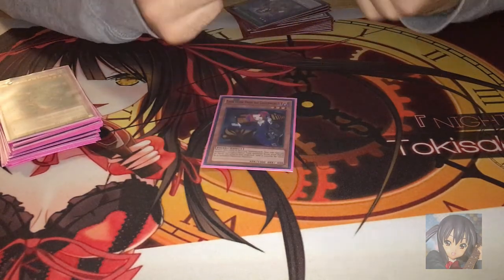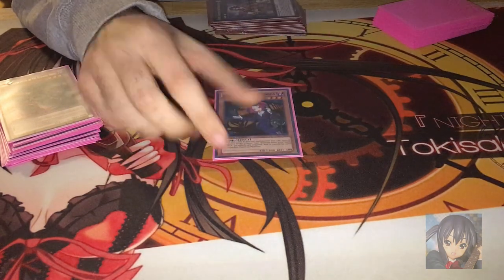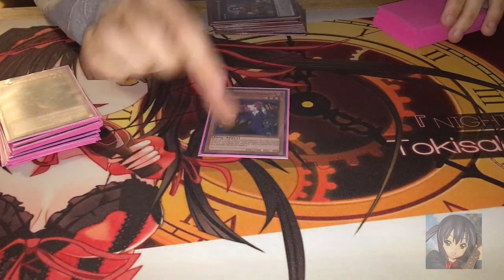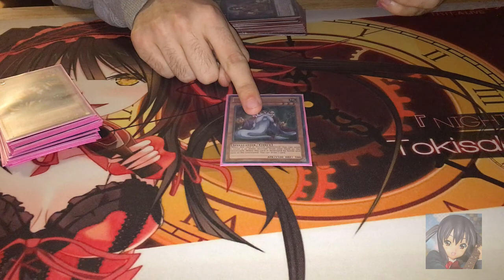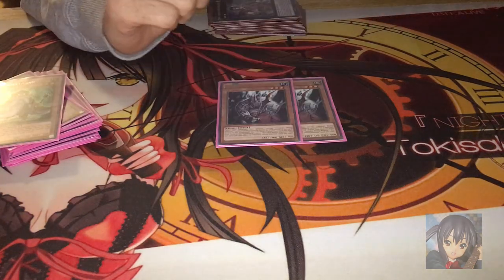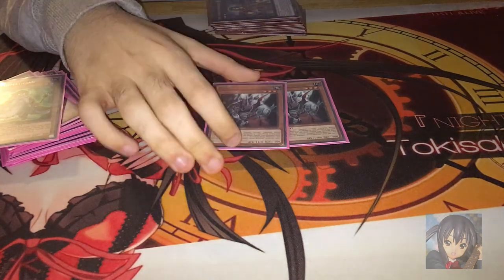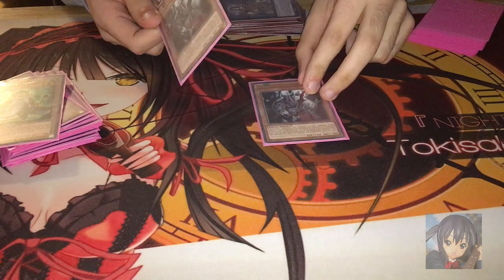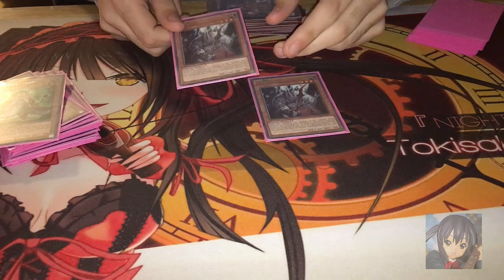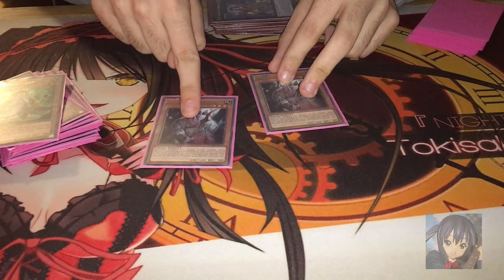For non-Burning Abyss monsters, I'm playing one Tour Guide. Tour Guide special summons a Fiend from your deck with its effect negated. The only use is to go into Dante. If you open Tour Guide, you're pretty much set for the game. And one Mathematician to set off the Libic combo. I'm also playing double Fiendish Rhino Warrior — this card is broken. When it's sent to the graveyard, you can send another Fiend monster from your deck to the graveyard, so you can trigger any Burning Abyss monster. It also prevents other Fiends from being destroyed by card effects, so your Burning Abyss monsters don't die. You can just XYZ into Dante and everything.